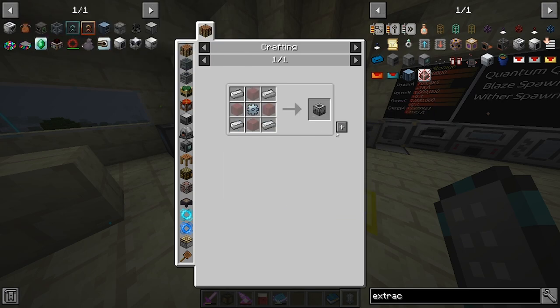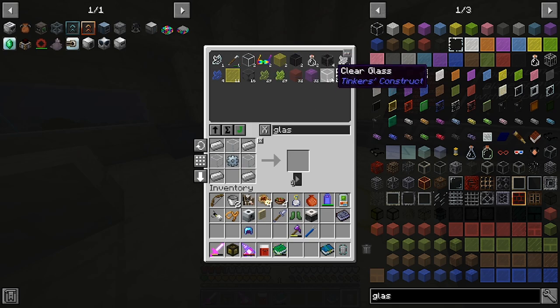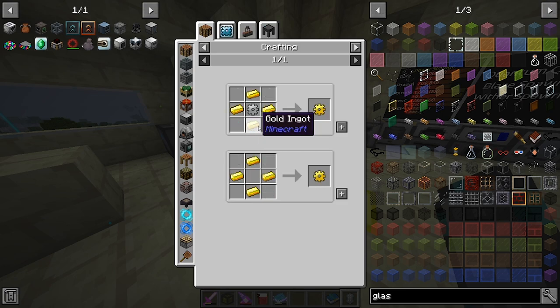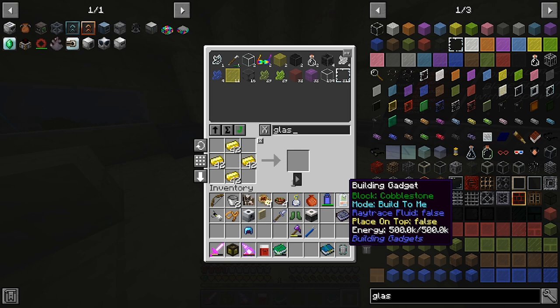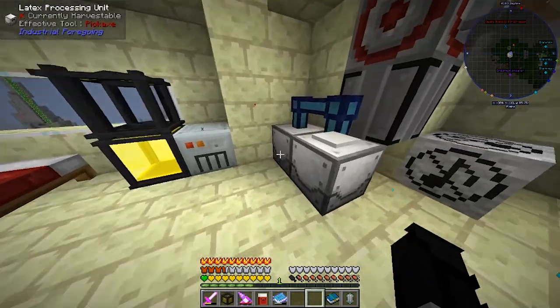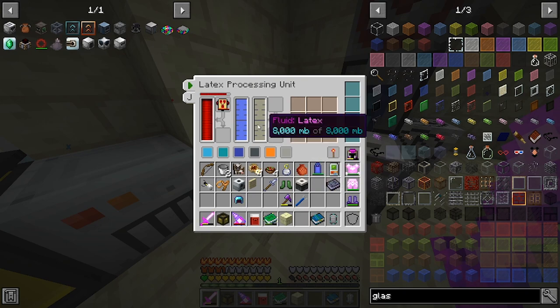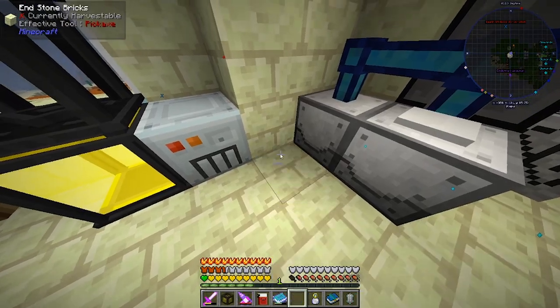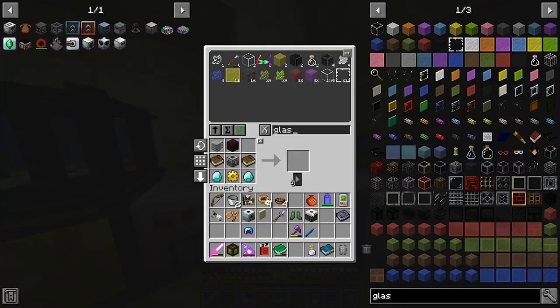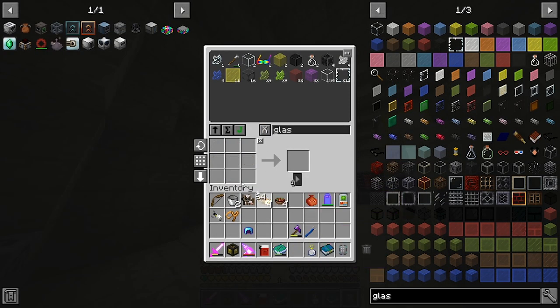We'll make a machine frame — these ones are easier: glass, glass, glass, thickened glass — no, clear glass. Machine frame, perfect. Then we need a gold gear, so I'll make one. Then we need plastic. Oh, this machine is off — why is it off?! It has the water, it has the latex, but it's off. Always active — on, on.